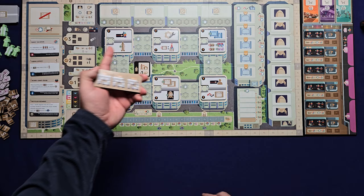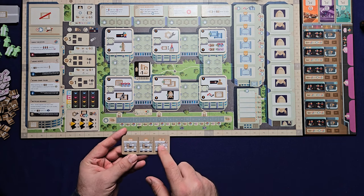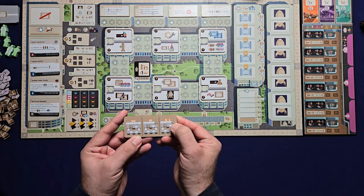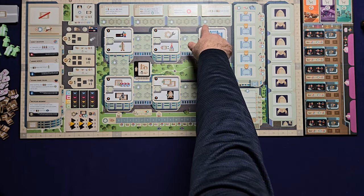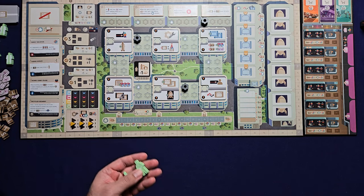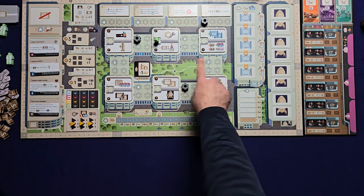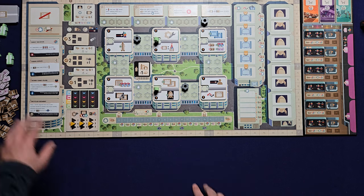Shuffle the technology tiles and place four of them at the top of the board. Then randomly draw another technology tile — according to player count, it shows where to put the neutral developments. These spaces correspond to spaces in between the worker placement areas and also on the technology area. Take the gray development markers and place them in those indicated spaces. Then take the two green dummy workers and place them in the worker placement space that is clockwise from each of those neutral developments.